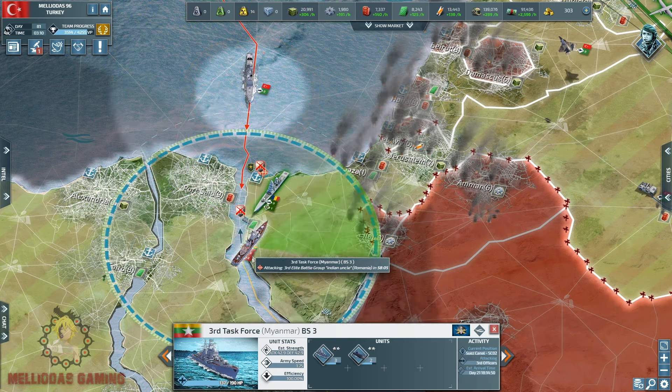I just wanted to show you the African front — we did a huge advancement there. I've been using my elite attack squadron because Philippines has been sending a few infantry units, including his elite infantry division. So I basically had to send my elite attack aircraft there to intercept him and claim as much land as possible.